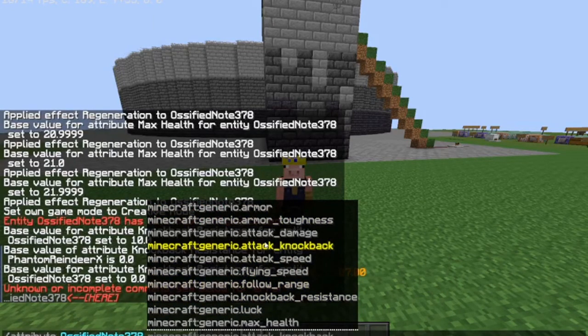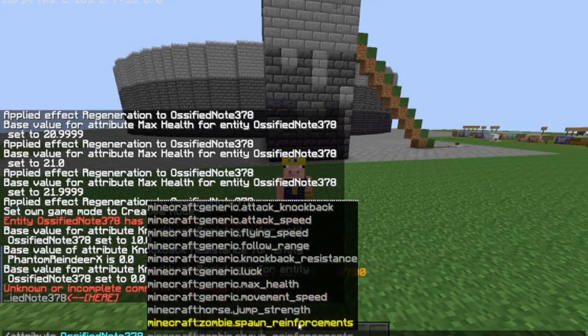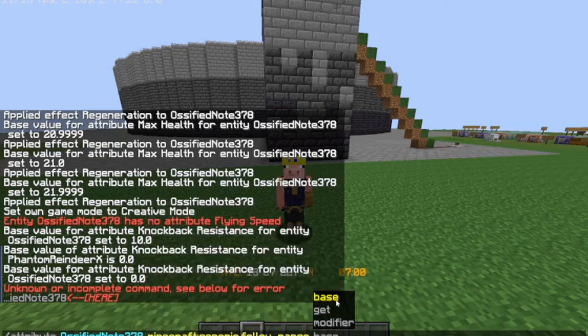Luck increases the amount of loot that you get from randomly generated chests. This does strength. That is sometimes haste. Jump strength is jump boost. Max health is health boost. A lot of this is actually effects. But follow range is the range that mobs follow you. Let's just do get.